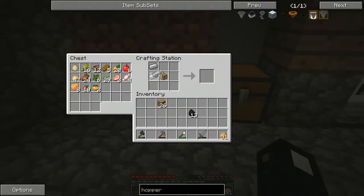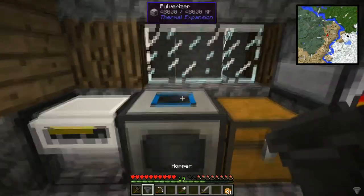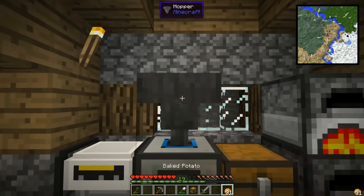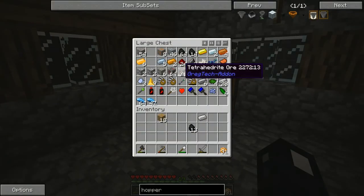We got enough to make our hopper, so let's go ahead and craft that — two, four, five iron — hopper done. Let's get this placed right there, and we'll need another chest set right up there too.